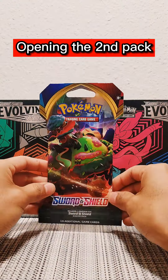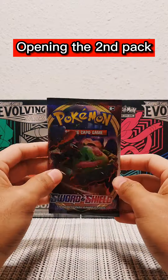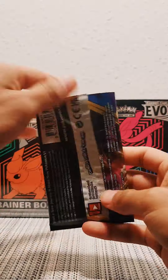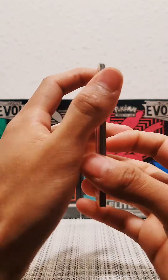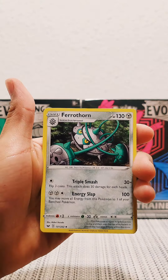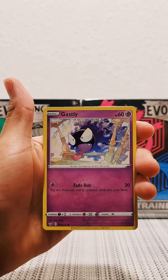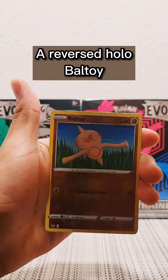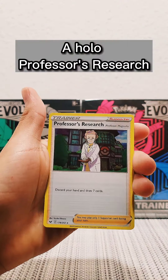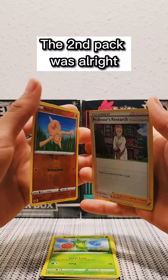Opening the second pack. A reverse holo Polteageist. A Hale professor's research. The second pack was all right.